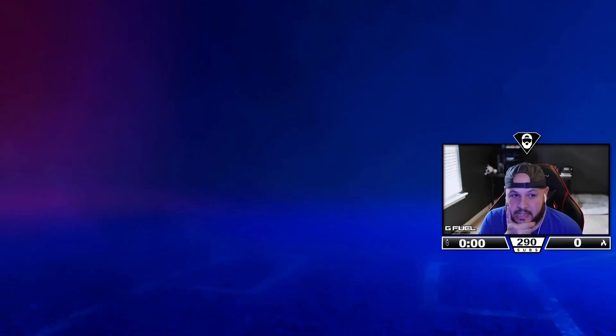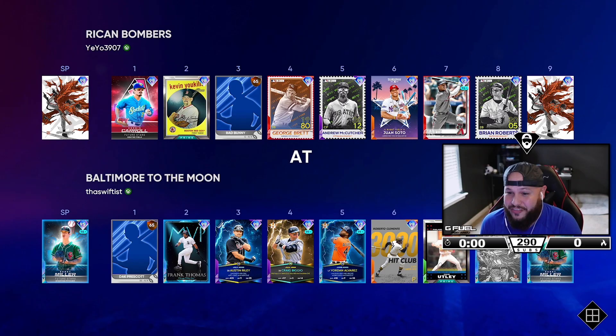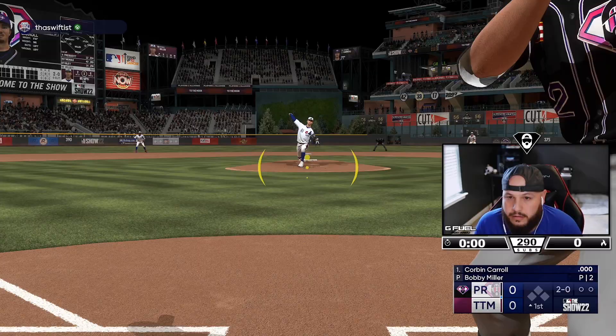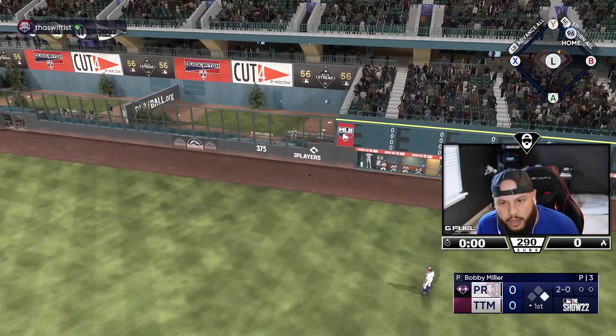This is my first game of ranked seasons and I am nervous. We're going to be the away team facing Bobby Miller — at least it's a righty, but it's P5. Bobby Miller, Prescott, Frank Thomas, Austin Riley, P5 Jordan Clemente, then Utley, and I think Babe is the last one. Back-to-back lefties at the end. It's Colorado — 282 and 260, that's a lot more games than me.